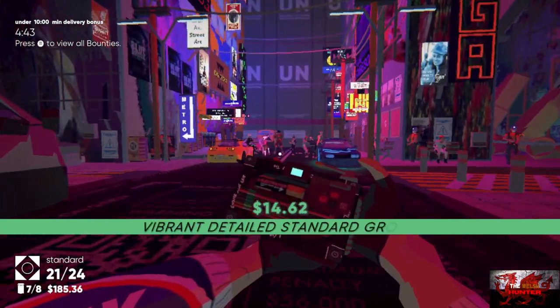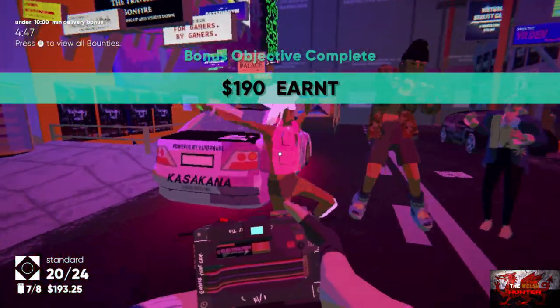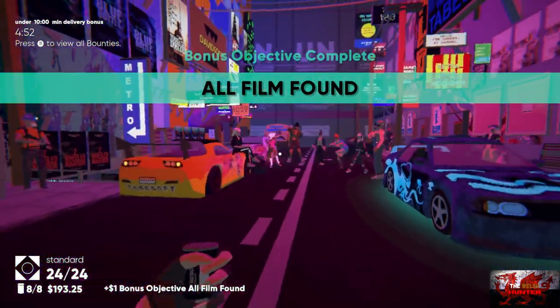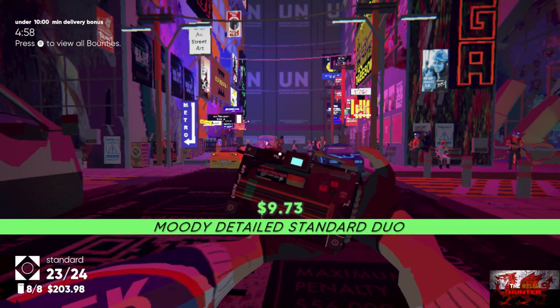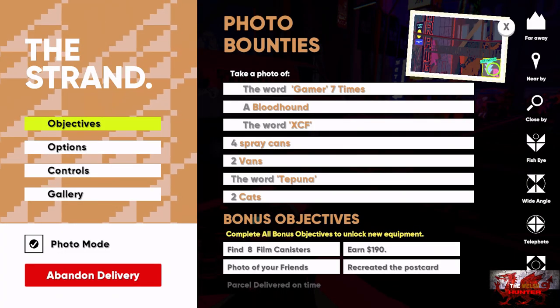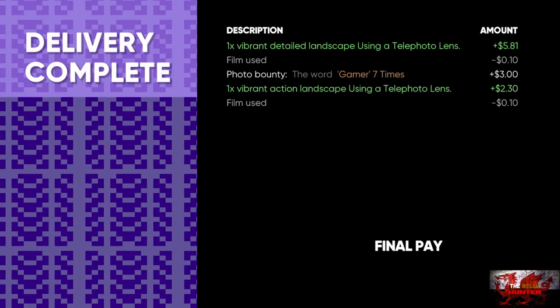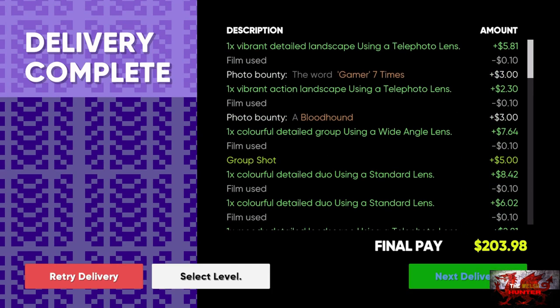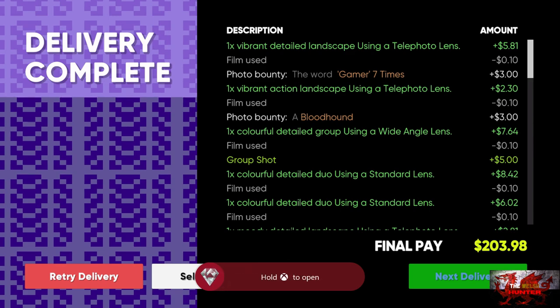Jump down and take a couple of pictures to get the money earned. $190 earned and the 8th out of 8th film is on the back of this car — the number 55, Carlos Sainz. Press Start to view all the bounties, should all be good. Now just deliver the parcel and we'll get the sports achievement for getting the sports lens. Sorry for the speed we're going — it's mainly for the speedrun achievement, and that's why we're constantly going.